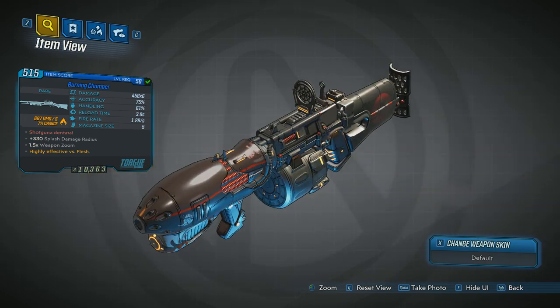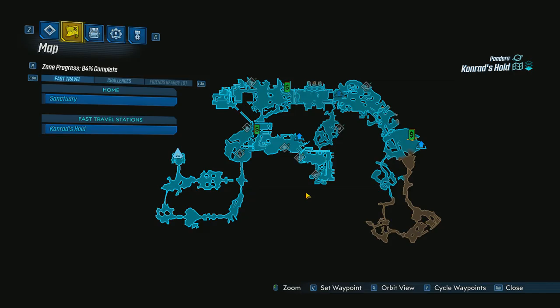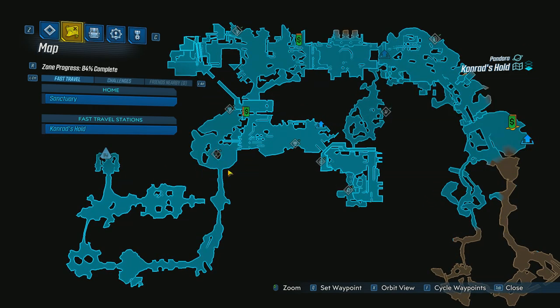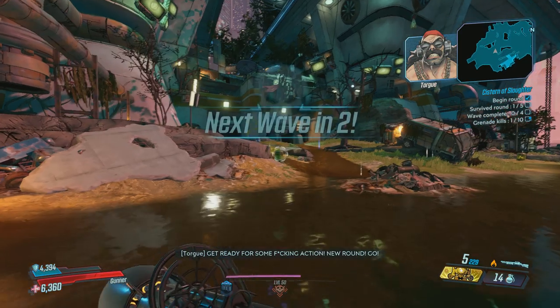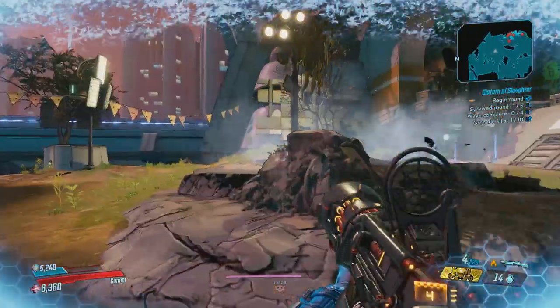In Borderlands 3 you can get a very similar version of the weapon, except it's a lot better and it's tied to a pretty awesome easter egg. To get it, go to Conrad's Hold on Pandora and go to this spot on the map. You can't see it on mine since I already completed it, but there will be a side quest here coming out of a robot's head. The quest is called Demon in the Dark.